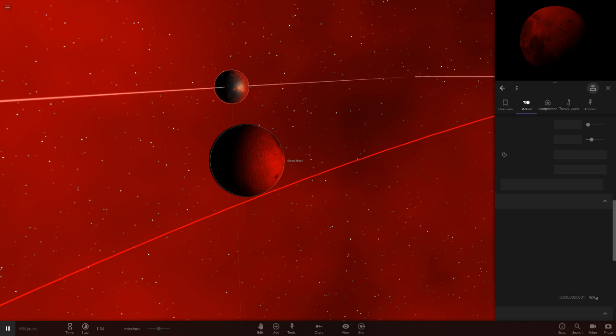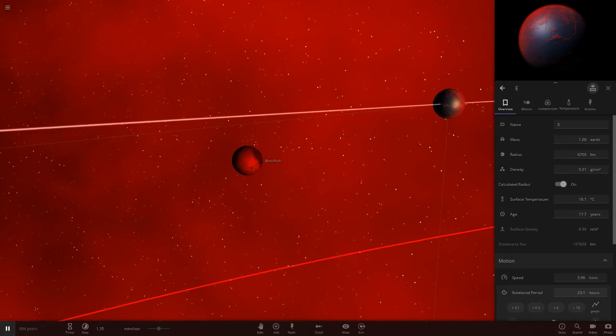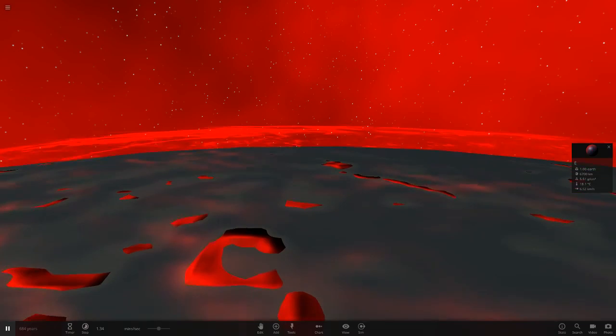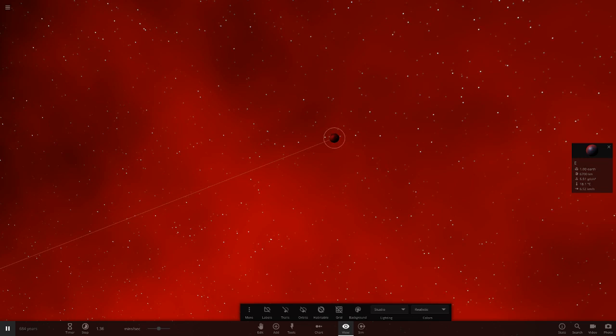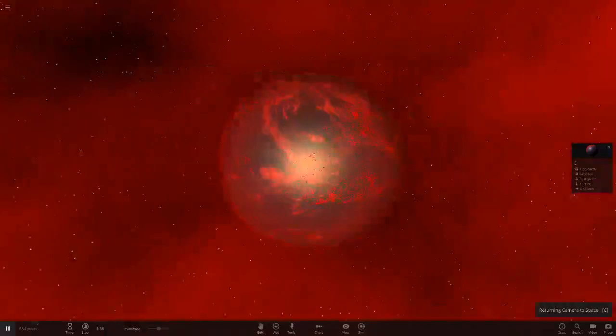That seems to be spinning quite quick — 1.33 hours rotation. Let's set it to 23.1 hours to make a slight difference to the Earth. So it's got a blood moon. Let's get a view of the moon from the surface. Landing on one of these little islands — oh that looks awesome. We look up and we should see our moon somewhere, and there it is. Turn the orbits off — in studio mode you can see the blood moon there in the darkness. It's the all red moon, very nice.